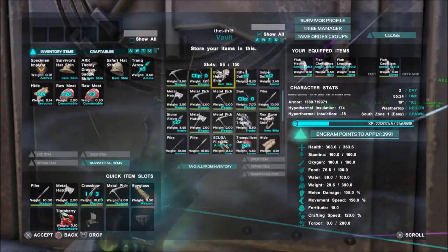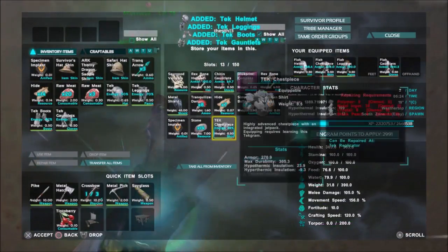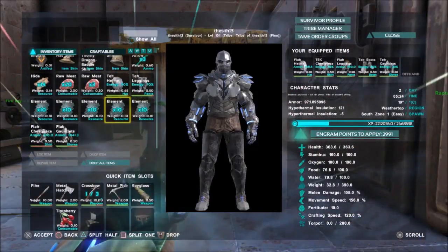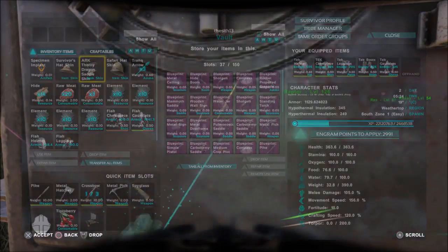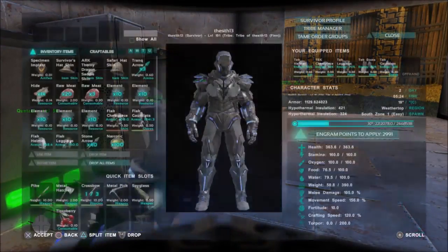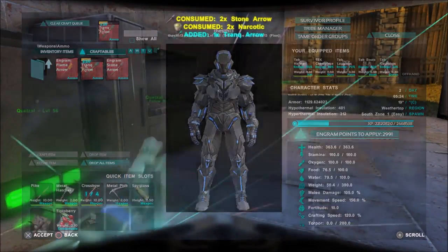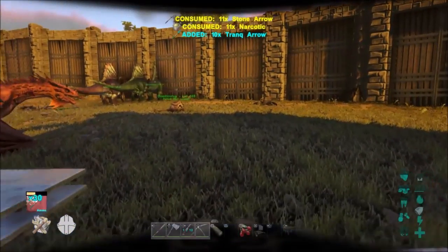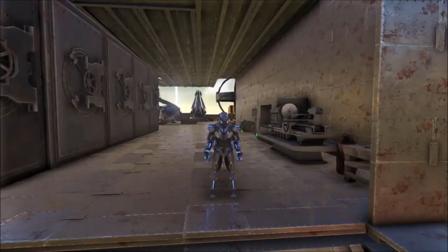We're going to go get the Tech armor now. Here's all the Tech gear — we're just trying this one. Let me get some element. We have all the element and armor. I'm just getting some tranq arrows for later. If we try on the Tech Tier armor and go into orbit camera, I look very Techie — you can see my feet there. Let's do a nice panoramic view.